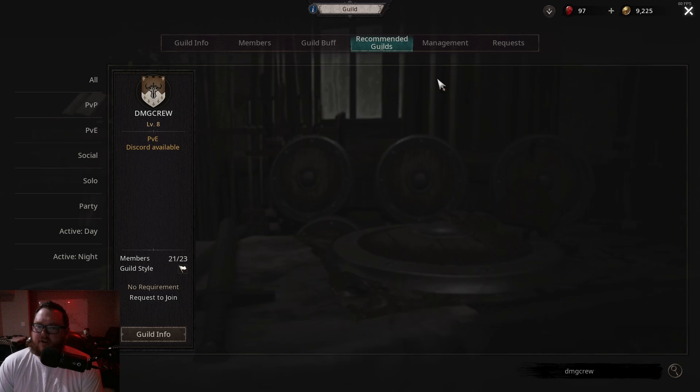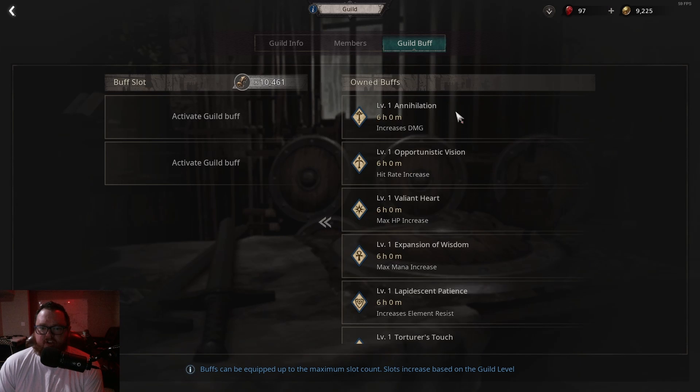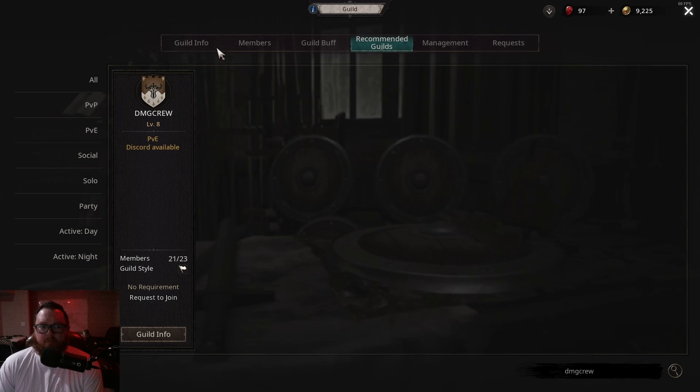You can also sort by different types. Pretty basic interface here, but what I want to talk about today is once you've found a guild and joined it, you can check out everything we have unlocked — members, guild info, all that fun stuff. This applies to any guild, not just ours.